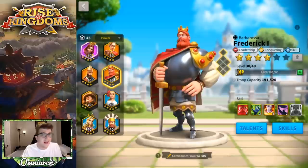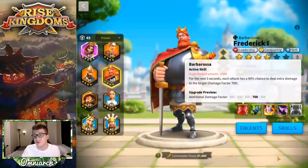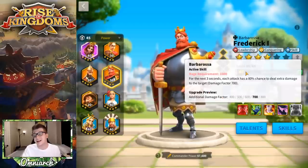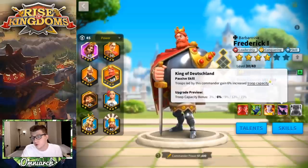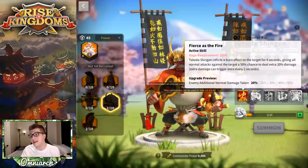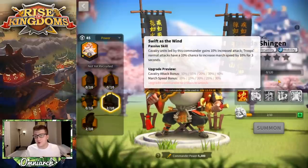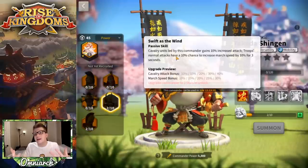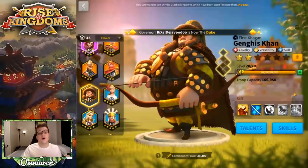The Khan-Frederick pairing is interesting — Frederick needs to be expertise for this combo, so it's really only for big spenders. Khan provides the rage engine that Frederick really needs, you get a healing factor, and you bring 15% more troops. Takeda is an interesting pairing too — he's interested in normal attack damage but he patches the holes in Khan's armor, being a bit more tanky than Khan needs, and that 40% cavalry defense is really really nice.